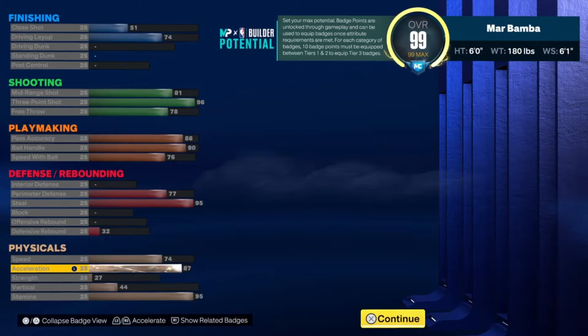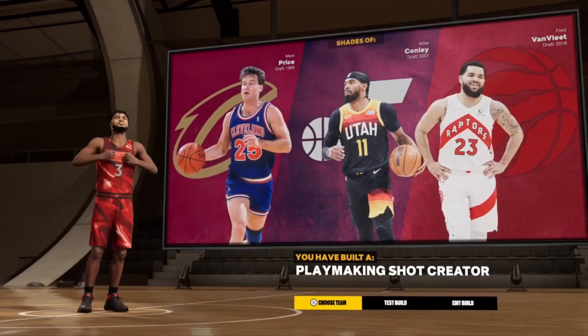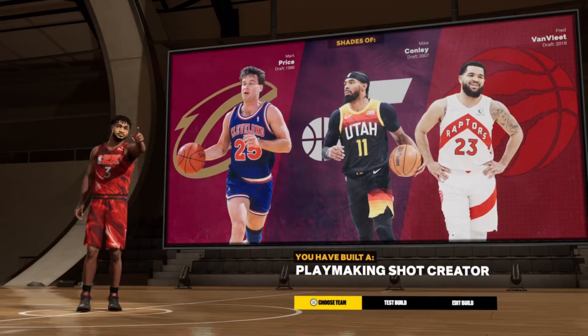You have an 87 acceleration and only a 44 vertical because you're not a finisher — you're not going to need to jump high. You also have a 95 stamina, so you probably don't need Handles for Days right away as long as you put your stamina all the way up. The takeovers I chose are Limitless Range and Pull Up Precision — I'd probably switch them and make Pull Up Precision your primary. The build name comes out to be a Playmaking Shot Creator, which I believe is still meta for Pro-Am.